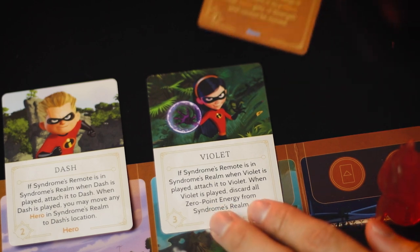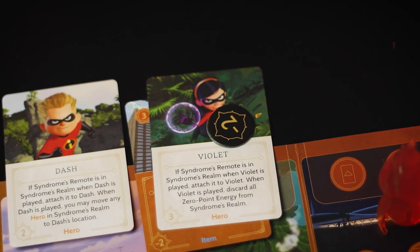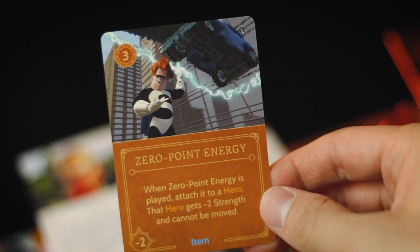Zero Point Energy is a three power cost item card. When Zero Point Energy is played, attach it to a hero — that hero gets negative two strength and cannot be moved. This is just a helpful tool to ensure that you're able to defeat a hero in your realm. One thing about this is that you can always build up your allies, and if you've been playing them as suggested, you probably won't ever need this, which will save you quite a bit of power.